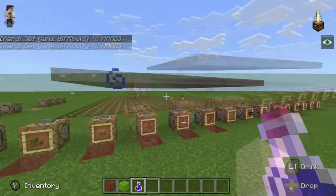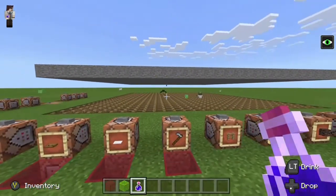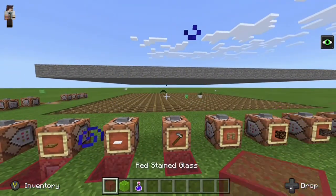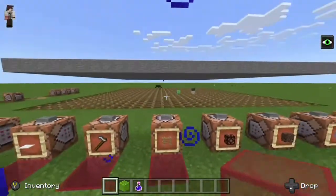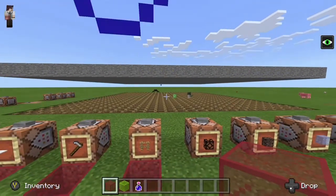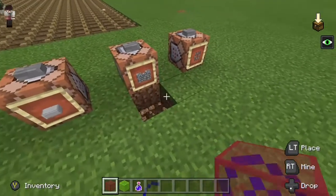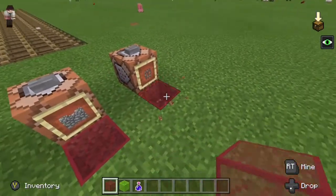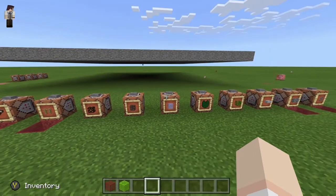Our next test is the fence gate. We already see a creeper, a zombie, and a spider — so that's a no on the fence gate. After some other testing, that's also going to be a no on cobblestone walls and iron bars because they still spawn just the same.